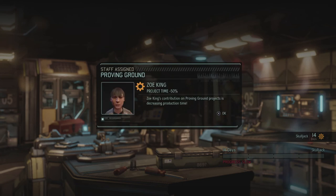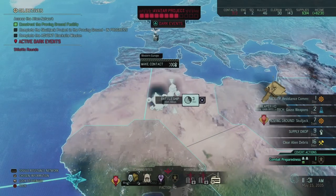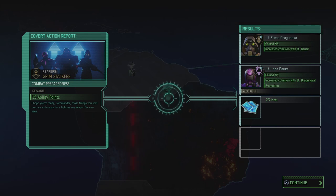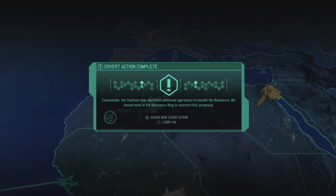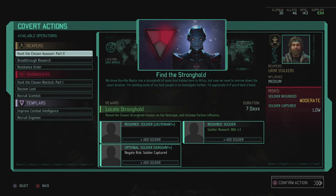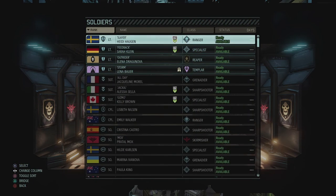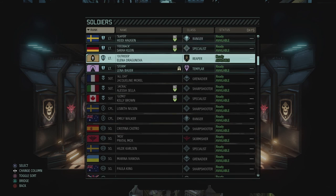Let's add the engineer here as well, we could use Zoe to decrease the build time. In a second we will also have the Resistance Comms up and running. Oh, there we go, the covert action is complete as well — we got 15 Ability Points. Elena and Lena actually got increased cohesion, and Lena got the promotion and extra experience. Are we going to get that 25 intel again or not? Received a promotion — we'll definitely check that out. We can assign a new covert action as well. Let's do that first — let's go for the second part of Hunting the Chosen Assassin. We need to take her out as quickly as possible. We have Lieutenants ready.